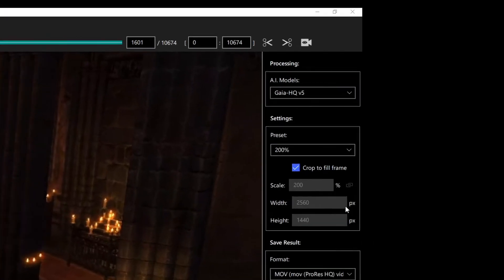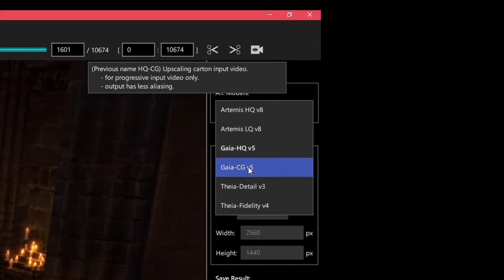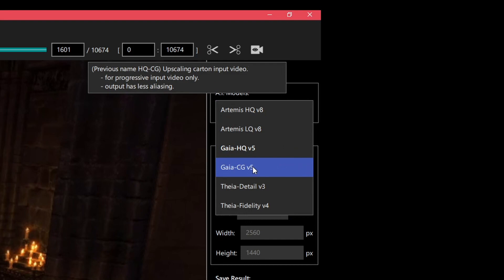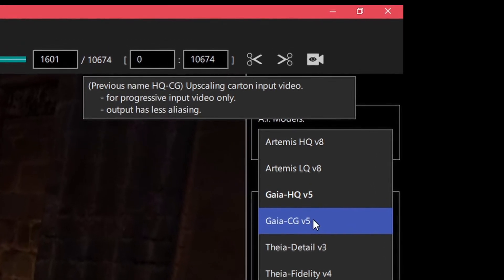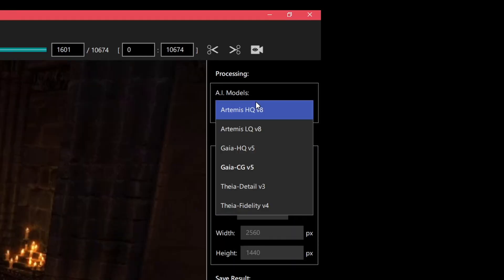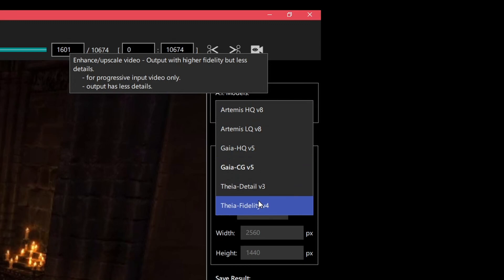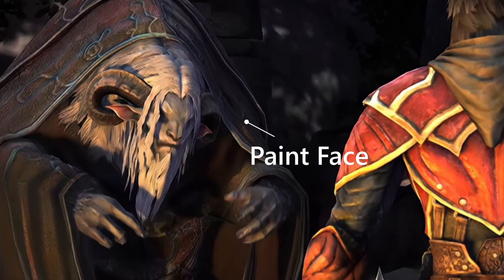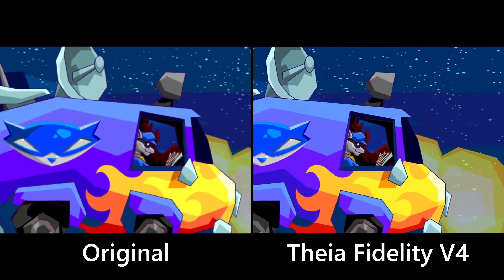There's also another algorithm called Gaia CG, which in its newest update says it's for, and I quote, 'Upscaling carton input video.' I've never really been bothered about the resolution of my cartons, so I'll assume that is supposed to say cartoon. You know it's a bad sign when four word long sentences aren't even being spell-checked before being shipped. If you have any 2D animated content, probably don't use that one. I've been using it for a month and a half and I'm still not really sure. Use another poorly explained algorithm called Thea Fidelity V4. This gives that giveaway AI painterly artifacting that looks awful on real life looking objects, but is really good at crisping up low texture detail content like 2D animation.